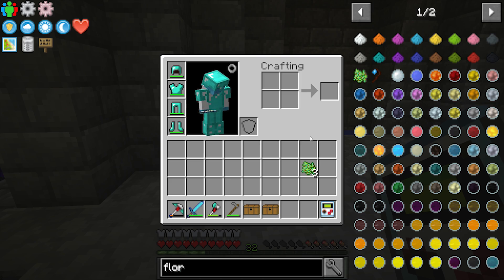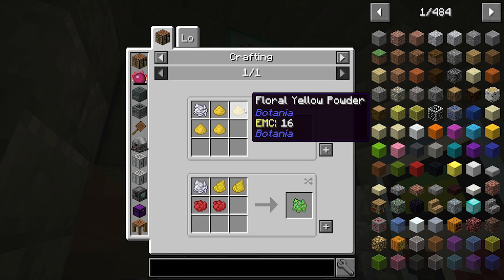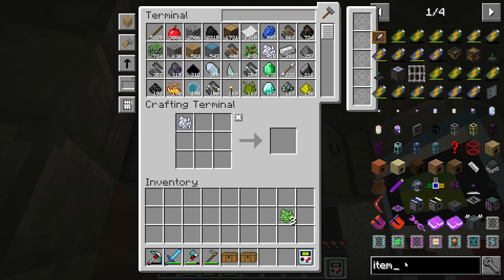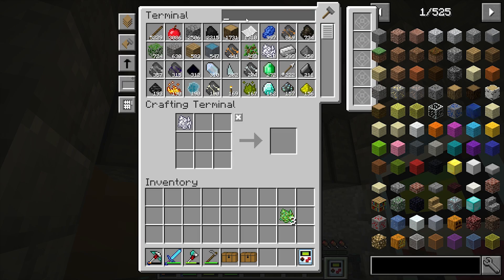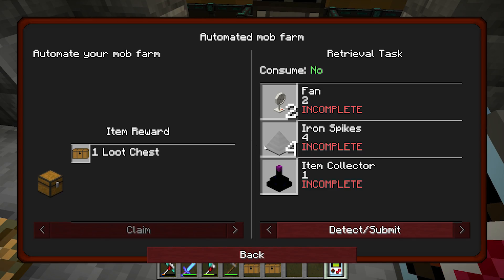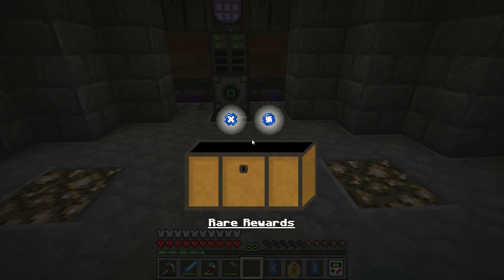It wants us to consume five — I need two more, but they're floral so I won't be able to make that back. It wants us to automate a mob farm: two fans, two iron spikes, and an item collector. I don't see the item collector here — I am out of Ender Pearls, so I can't finish that one right now. Looks like we're only doing two loot boxes today — a flask and some lenses.